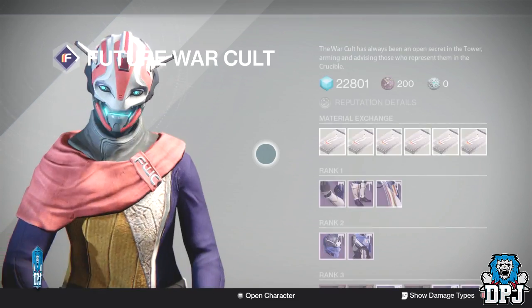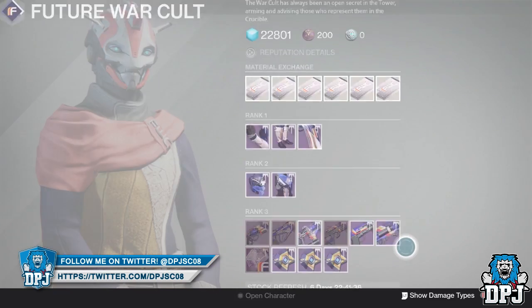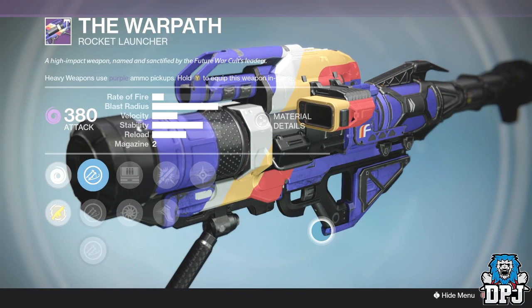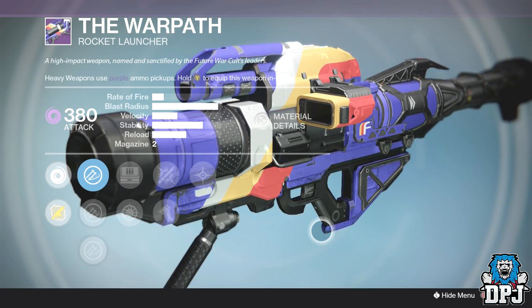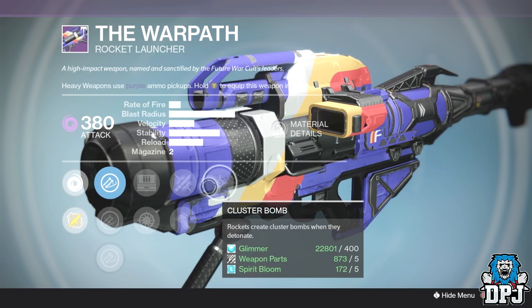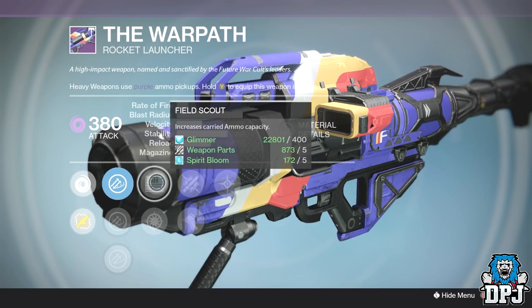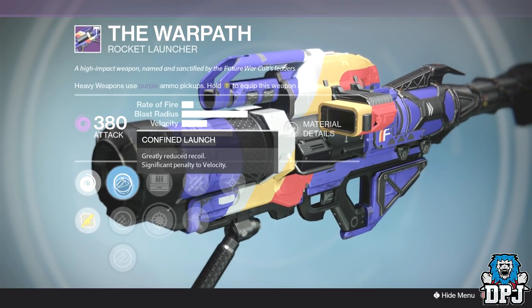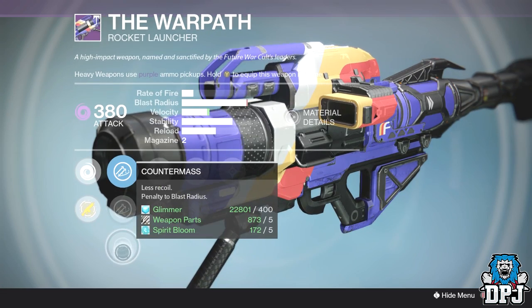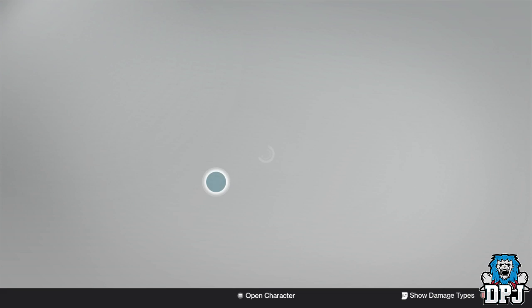The final two weapons both come from Future War Cult this week. The first one is the Warpath right here. The Warpath is quite a decent weapon — it depends on the roll whether it's PvE or PvP. Last week we saw a decent PvP version; today we've got a PvE roll in my opinion. On it we've got Cluster Bombs, Heavy Payload which actually maxes out blast radius, or you could go with Battle Runner. We've also got Field Scout or Snapshot, Confined Launch, Linear Compensator, and Counter Mass — definitely one worth looking at.